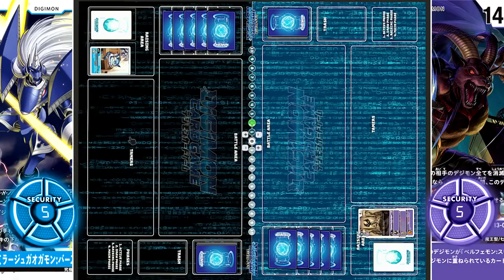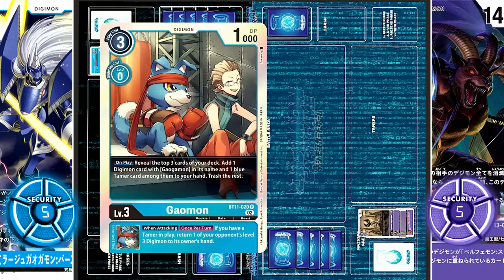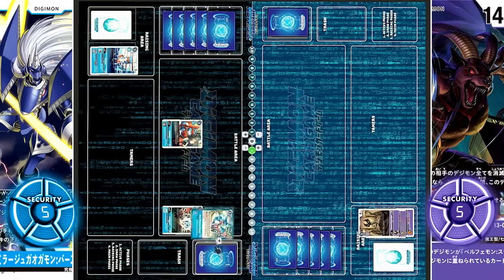Mirage Gaogamon hatches Wanyamon, evolves into Gaomon, then for 3 cost Gaomon is played. BT11 on-play search reveals 1, 2, and 3 cards — they add a new BT13 Gaogamon to the hand. Turn over.